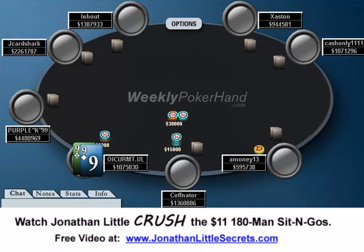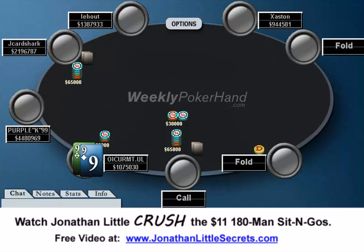Hello everyone, this is Jonathan Little. I'm back with the second part of the 23rd week of WeeklyPokerHand.com, where today I'm going to be taking a look at a hand from my opponent's point of view. In the last episode we saw that J Card Shark opens from early position, the small blind calls, and here we are with about 38 big blinds with pocket 9s.